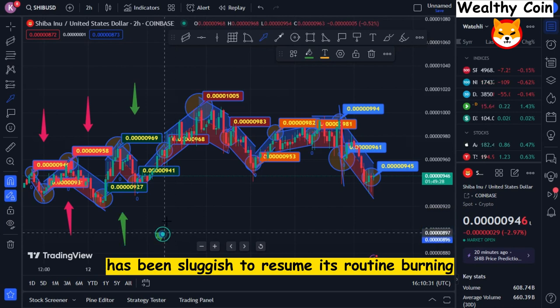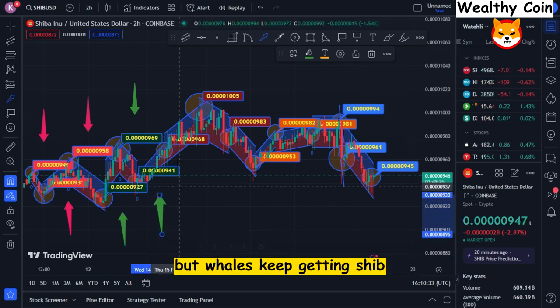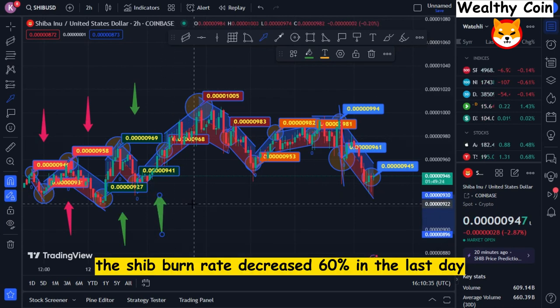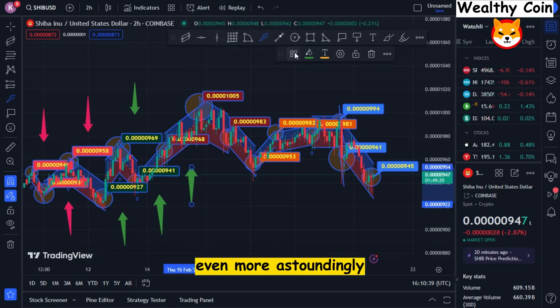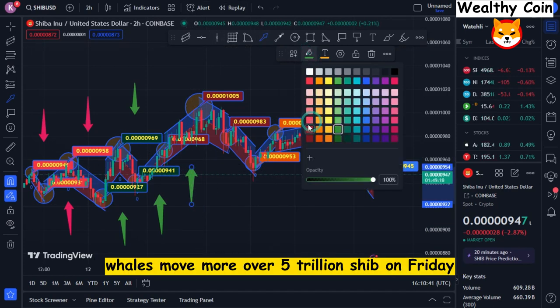The community has been sluggish to resume its routine burning, but whales keep accumulating SHIB. The SHIB burn rate decreased 60% in the last day. Even more astoundingly, whales moved more than $5 trillion SHIB on Friday.